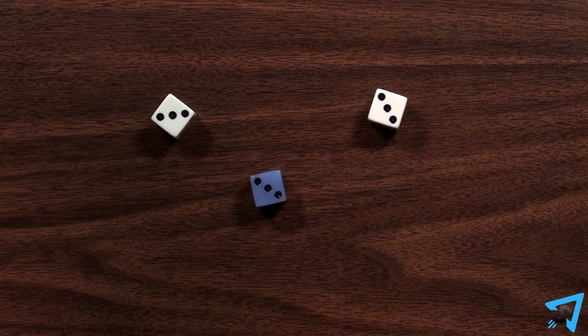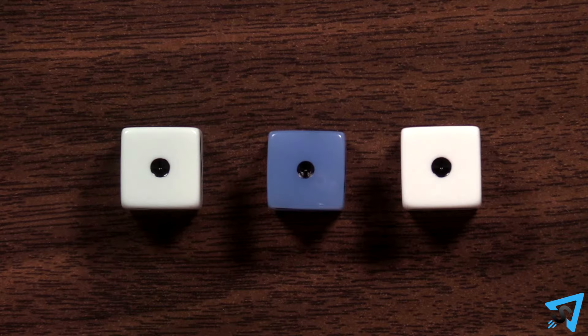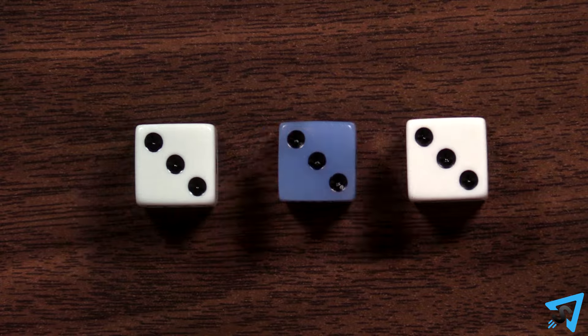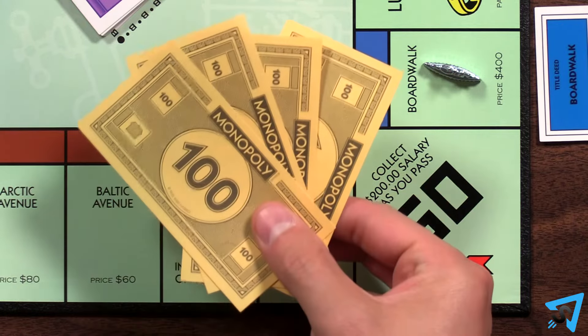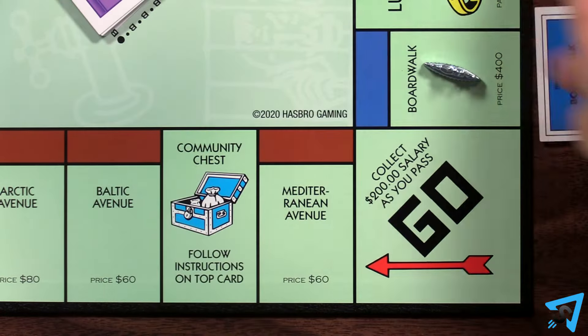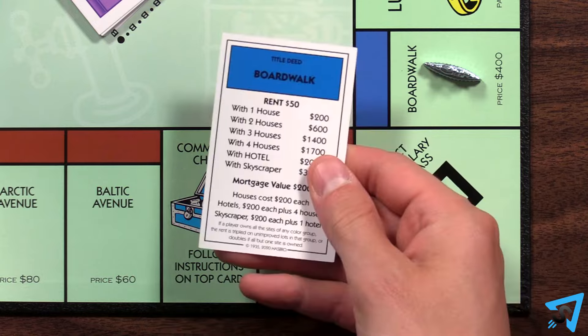Instead, it is used in determining triples. If triple ones, twos, or threes are rolled, the player who rolled them may move forward to any space on the board and complete their turn. Then they do not roll again. If they pass Go, they collect $200.